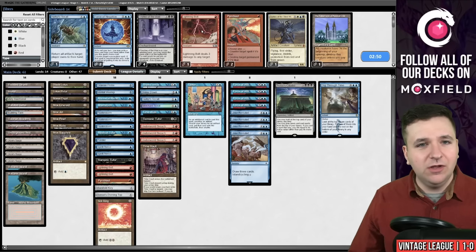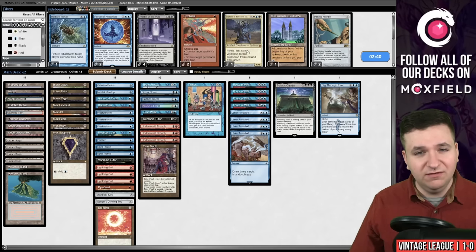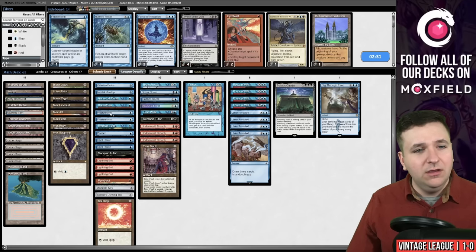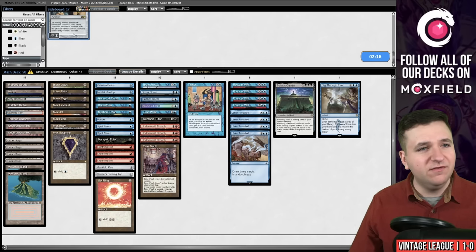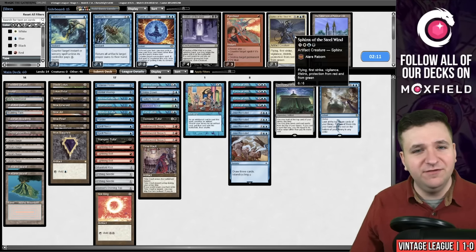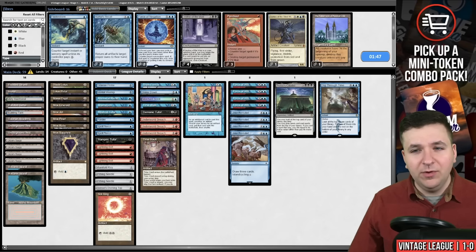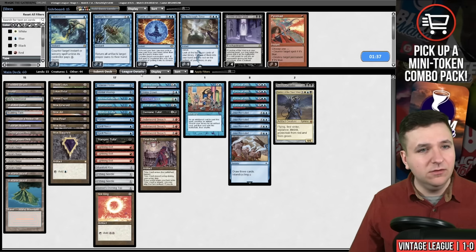We'll bring in our additional copies of Lightning Bolt. I could bring in the Sphinx of the Steel Wind — not sure if it's actually good against these decks, but it does give you a nice beatdown plan. I don't know if they're actually going to leave in Swords to Plowshares. After boarding out Fluster Storm and the Pyroblast, we have two open slots. Needle seems like a pretty good include. I don't think this is a very good Dig Through Time matchup. We don't want Hurkle's Recall. I'm going to board out the dig and bring in the Tabernacle — let's try this.